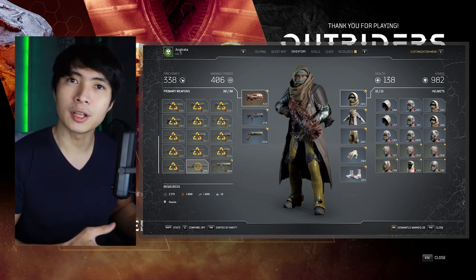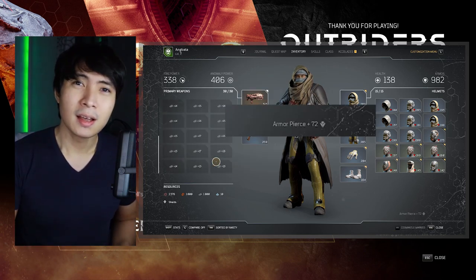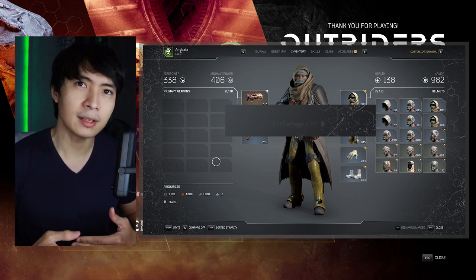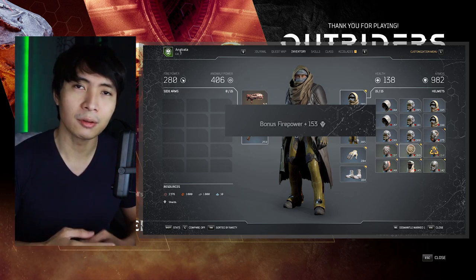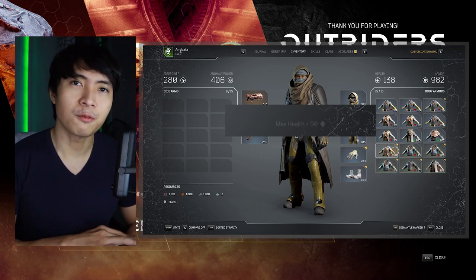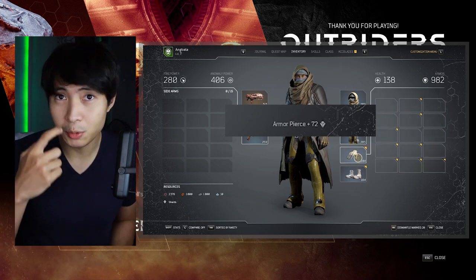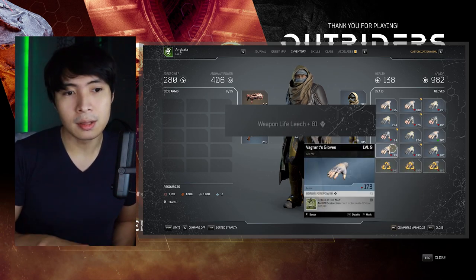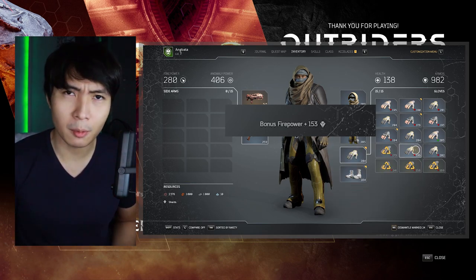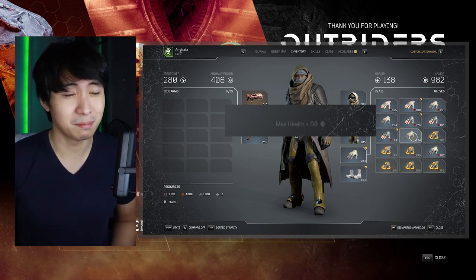About dismantling — it will give you materials. What I hate is the things you get from dismantling are just shown at the lower right side of your screen and they just fade in and fade out. It's better if they give a summary. For example, if you dismantle 50 items, they'd give a summary of all the things you got from those 50 items. I'd prefer a box at the center of the screen providing a summary of everything you got from dismantling.